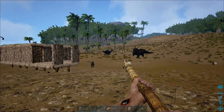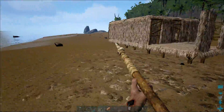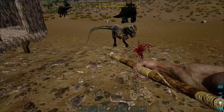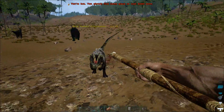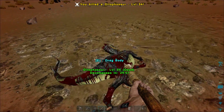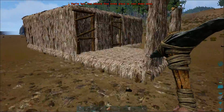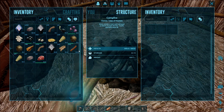I just finished building this little shack here. Oh, this thing's about to attack me! I'm gonna go inside — maybe I should fight it. All right, so this is my little shack here. I got fire, I can put the meat on there.